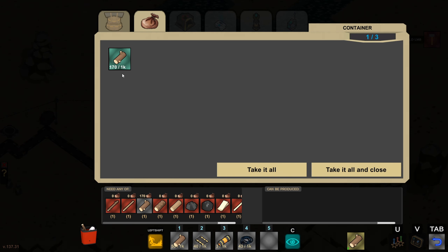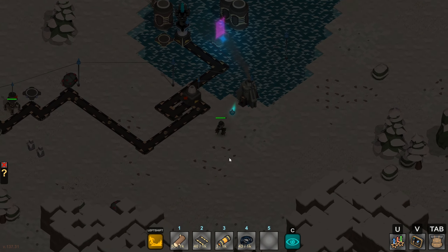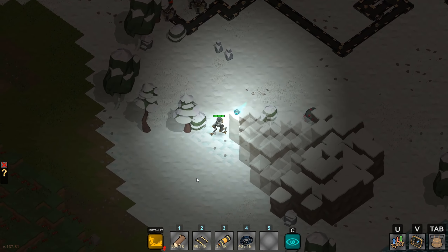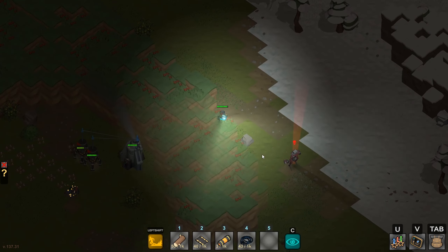I've got 170 logs — I might take some back. Let's leave 84 in there and go over to our iron mine. Turn on my light and feed that burner too. Oh, we might be in trouble with defenses over here — our turret's gone!